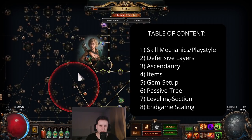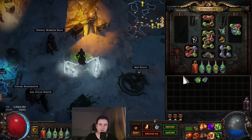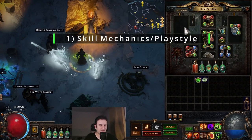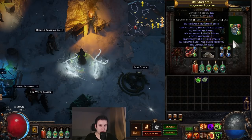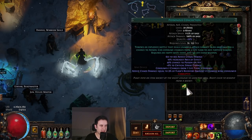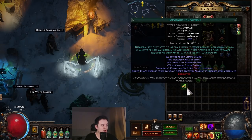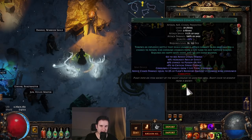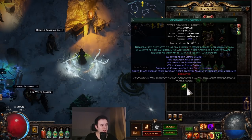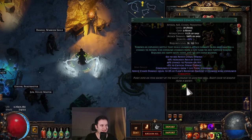Let's first go into the skill itself and the playstyle. The skill we're using is called Poisonous Concoction, and this is an unarmed attack, so you cannot have any weapons at all — you cannot have an offhand weapon either. You can, however, have a shield. Looking at the gem, it has a ton of added flat chaos damage, an innate chance to poison, and a little bit of AoE from quality. Then it has two very important lines: it consumes two charges from one life flask if possible, and adds chaos damage equal to 9% of the flask's recovery amount if charges were consumed.